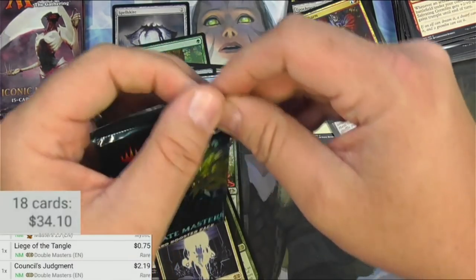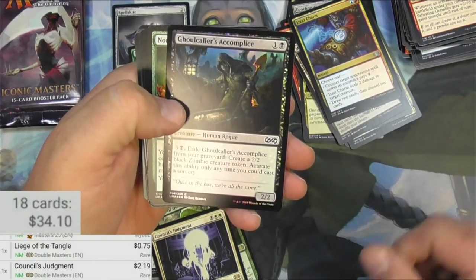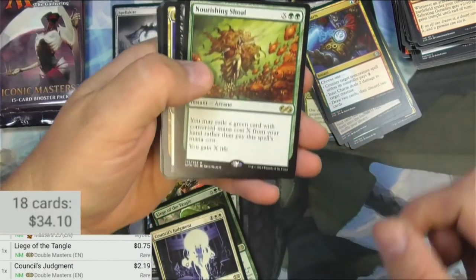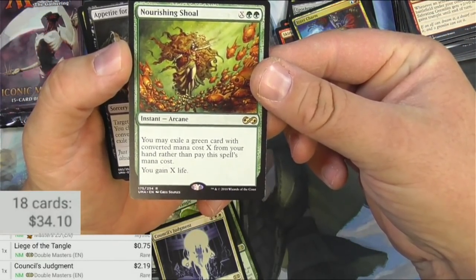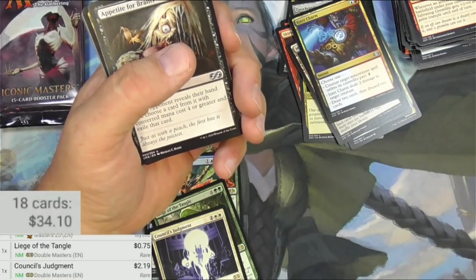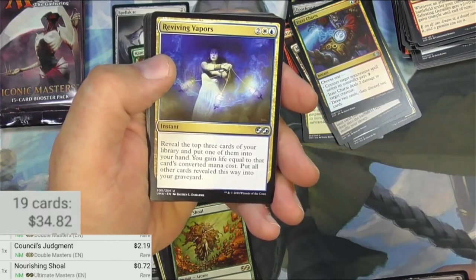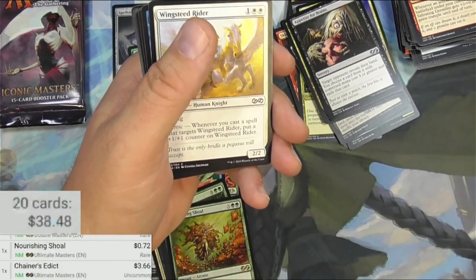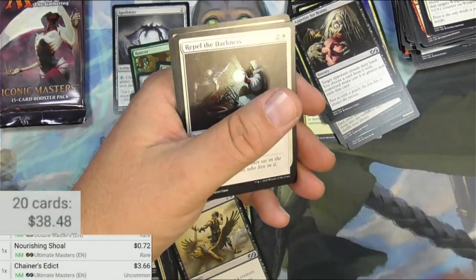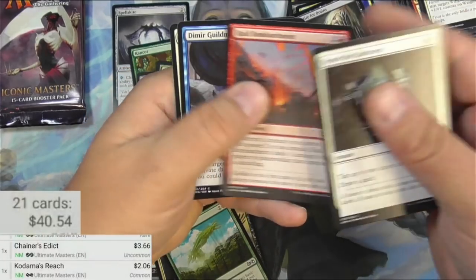Ultimate Masters — the side opener that I actually got to work right this time. I'm happy with myself. We got an Elemental Token, Ghoul Caller's Accomplice, and a Nourishing Shoal. For X and two green, it's an Instant Arcane — you may exile a green card with converted mana cost X from your hand rather than pay the spell's mana cost, and you gain X life. The Shoal is 72 cents — nobody cares. Appetite for Brains — I love the art on this, I always have and always will. Reviving Vapors and a Chainer's Edict, which is an okay uncommon for three bucks — better than the rare. Got a Canker, Kodama's Reach — been printed again of course — Ultimate version, a couple bucks. Bard Mint and a Resurrection.